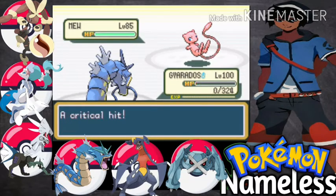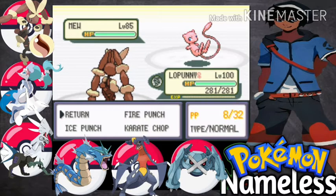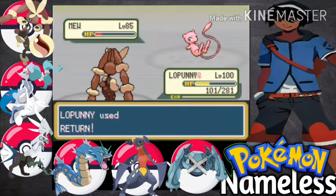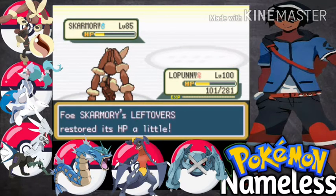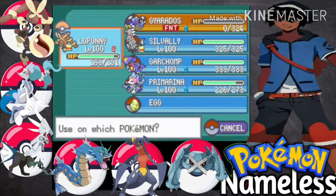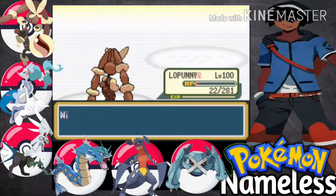Thunderbolt will take down Gyarados — no problem. Now let's go with Lopunny. It's going to be the normal Lopunny, so that's the only problem. We have to survive this one — Psychic. Thank you. Let's go for Return. More challenging than other ones — Scizor/Scarmieon. Let's go for Fire Punch. Using Fly for nice damage — you pathetic. Let's go for Fire Punch again. Scizor is down — Swampert is next.